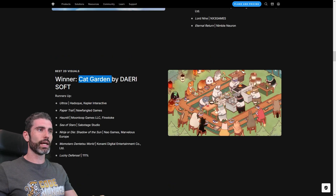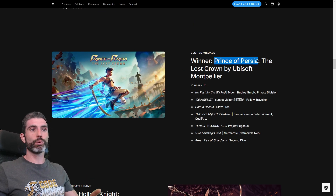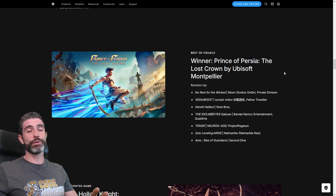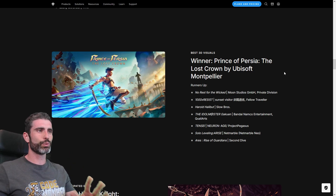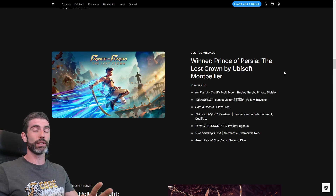For best 2D visuals we have Cat Garden — definitely has a really cool, interesting look, and all of these were very unique as well. For best 3D visuals, the winner was Prince of Persia: The Lost Crown — this is definitely a masterpiece when it comes to stylized action. The flow of the game looks really satisfying, and it's impressive how they made a game that looks this good and runs this well, even on a Switch.